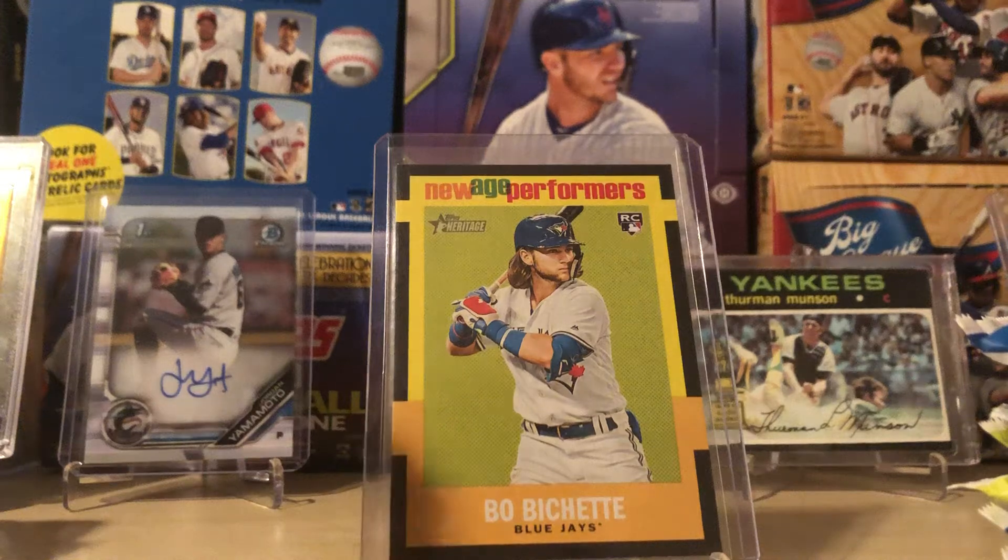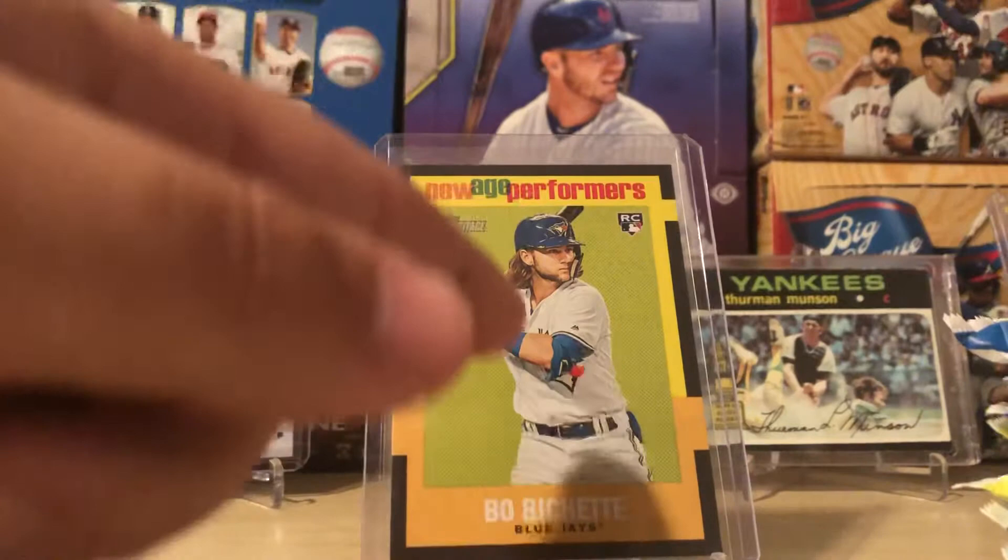Hey guys, what is up? It is Yeager here, and today we are starting a brand new series hunting for Bo Bichette's short print in Topps Heritage 2020.